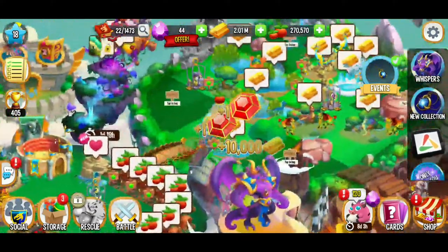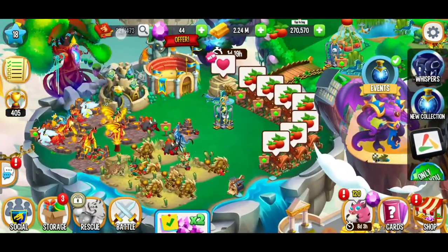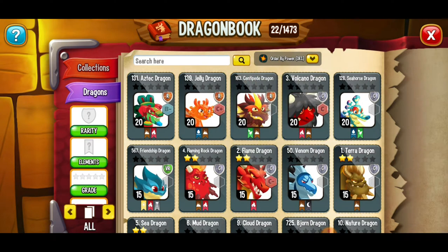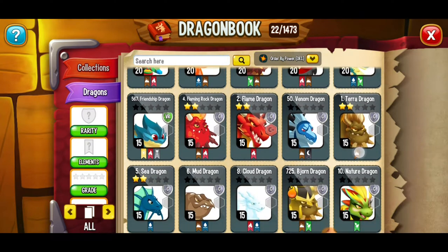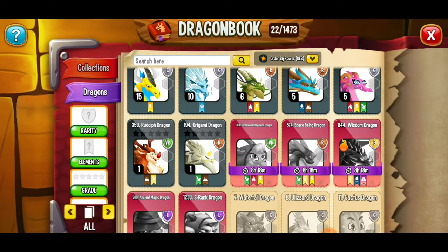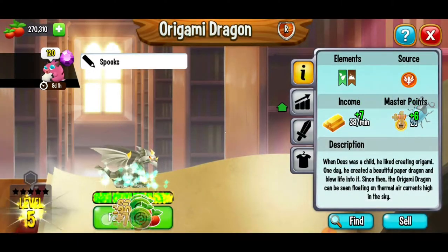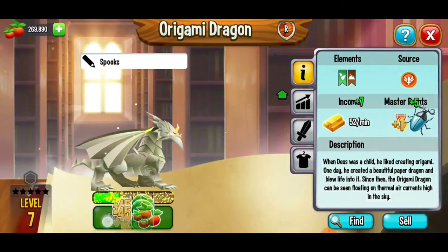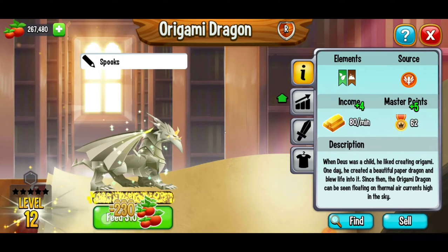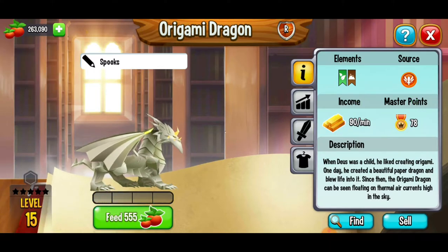Let's collect all that gold and get some of those beautiful red gems. Next we're going to have some fun feeding our dragons. We'll go to the dragon book, sort by descending power. We've got five dragons at level 20. Most dragons are at level 15, so I want to get all of them there. Starting with the lowest dragon — we've got a decent amount of food so let's get it to level 15.